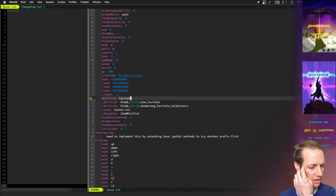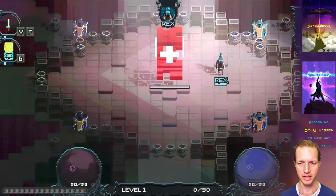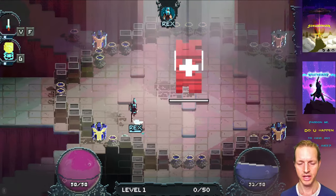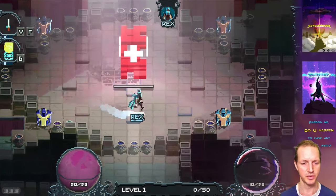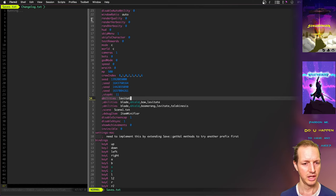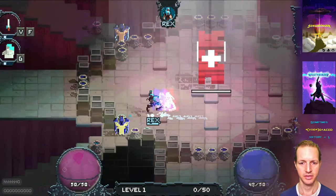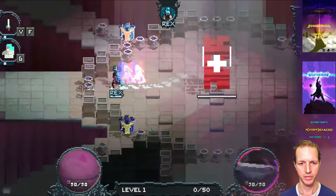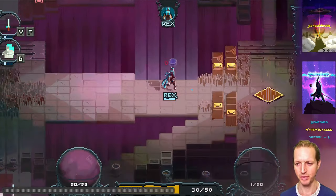Levitate also has some color aberration applied when you start to levitate, and also at the end — both of them have it. Just a little bit of color aberration, makes it even more fun than it was before. And then the boots — these are probably one of the coolest effects because it just lasts forever. Don't you just want to run forever now?